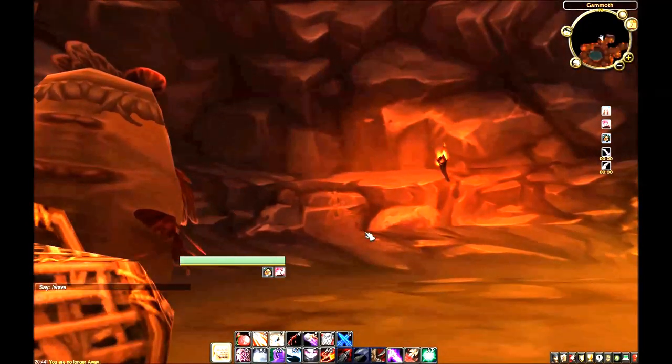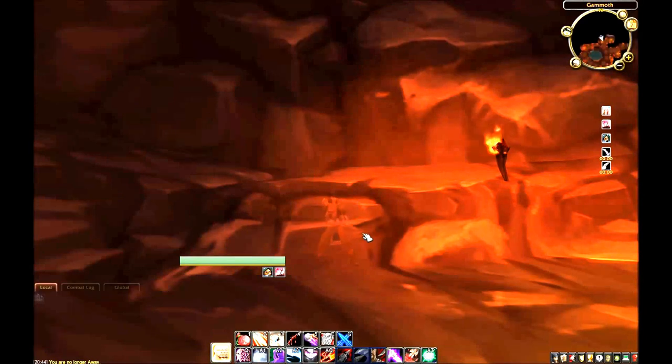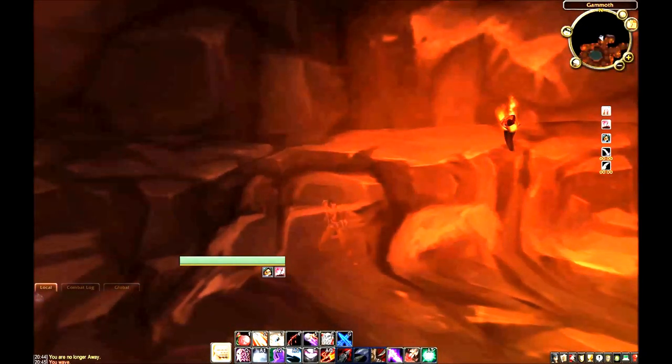To begin with, the default UI places your debuffs and your buffs in the top right corner of your screen, here. This is a lousy place, since you generally need to be looking at what's going on in the middle of your screen, and because reacting to certain debuffs or buffs will almost always be crucial to executing a fight mechanic successfully.